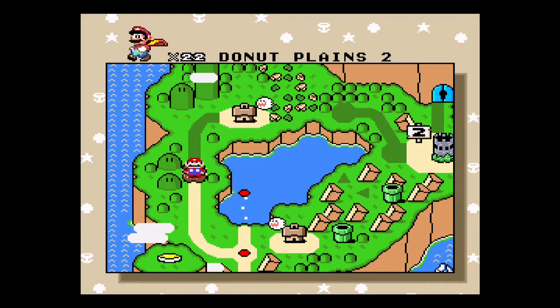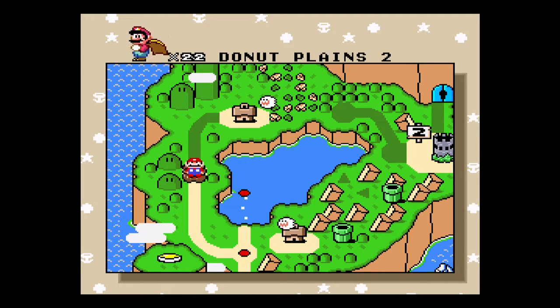Okay, so we're on to Donut Plains 2. This is a self-moving level, and the self-moving levels can be kind of difficult, but we'll make it.